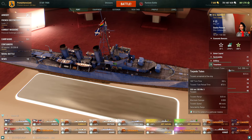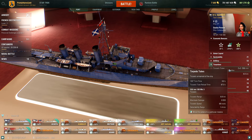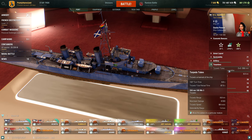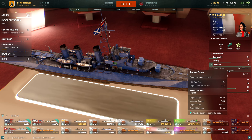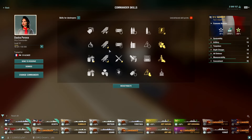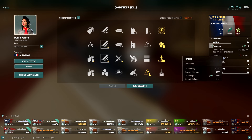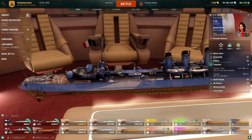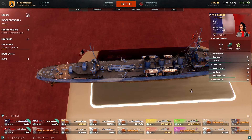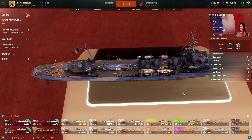These are quite weak torpedoes though. Eight kilometers is a decent range for tier five, but that damage is not fantastic and it's almost a 90-second reload for not high damage. Once I get more captain skills I'll be investing in torpedo reload skills to make them fire a bit quicker, because you're not going to be one-hitting anybody with those unless they're low health or another destroyer.